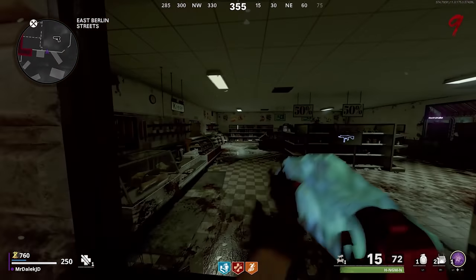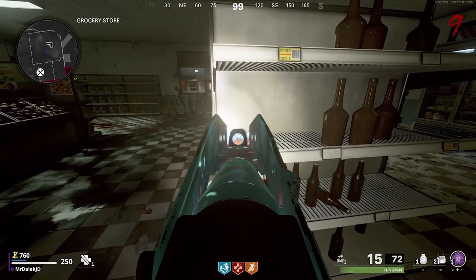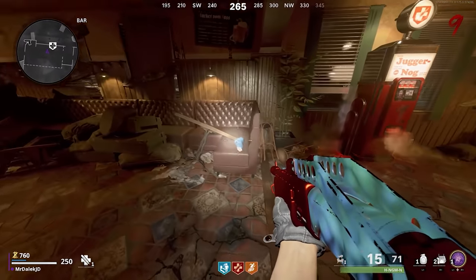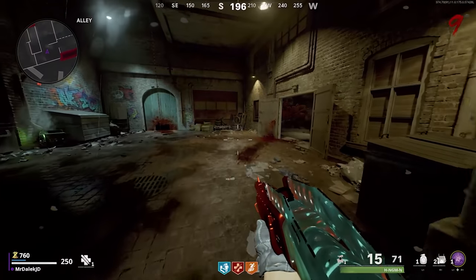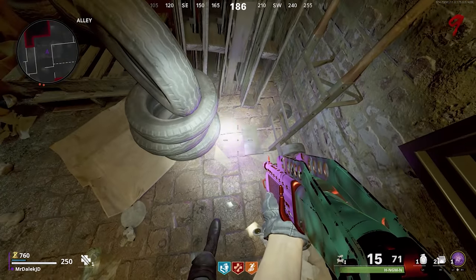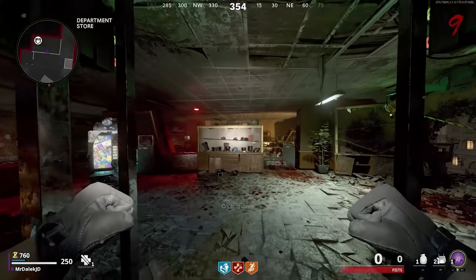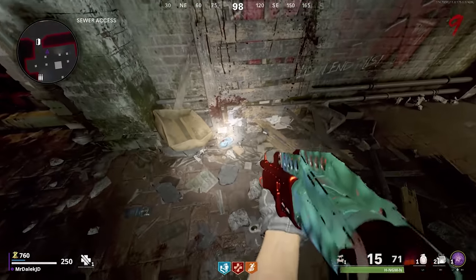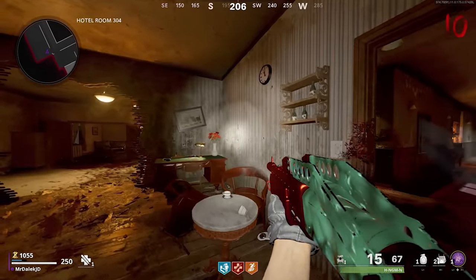These can be picked up in any order. Starting with the grocery store, one of his legs is on this shelf — just go up to it, hold your interact button and pick it up. Go across the road into the bar and on the edge of the sofa you'll see his other leg. Going over to the bottom of the Korber building in the alleyway you can find a part of his head. Make your way to West Berlin Street and take the grapple up to the department store where you'll find the bunny's torso on a shelf. The fifth bunny part can be found in the corner in sewer access, and the final part is in hotel room 304 on the desk.